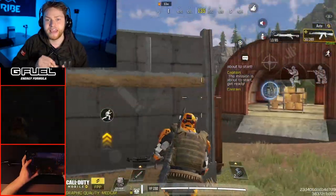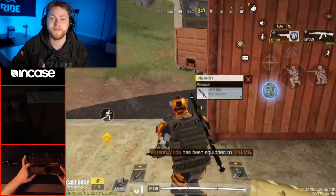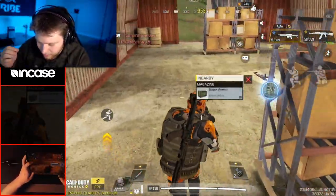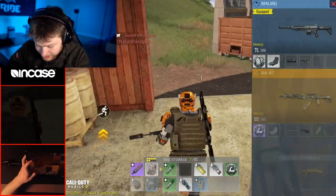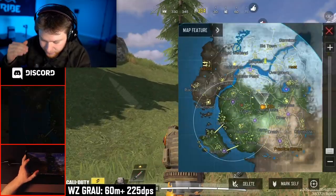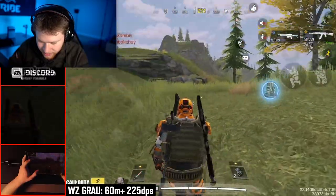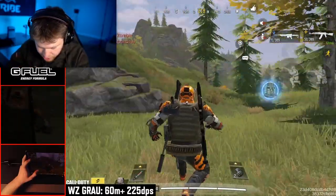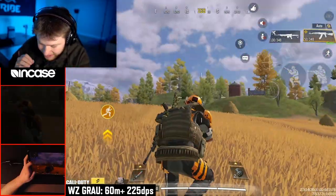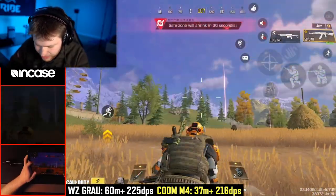I'll talk about accuracy in a totally separate section because that needs a lot of discussion. But in terms of damage and range, let's compare the top gun in Warzone to a similar gun in CoD Mobile. The gun I'm going to talk about is the Grau in Warzone — one of the top ARs in the game. That weapon can actually deal 225 damage per second after 60 meters.